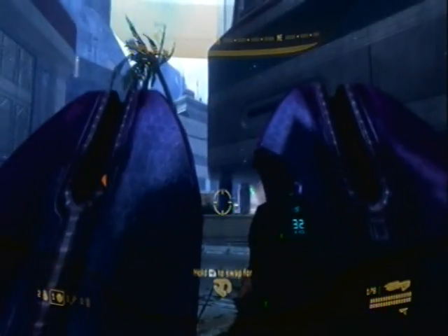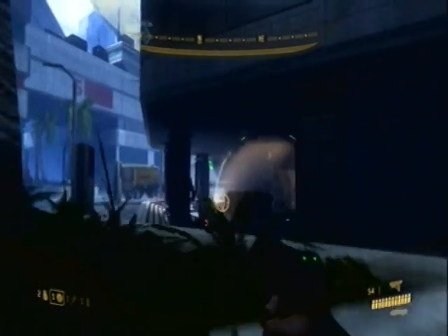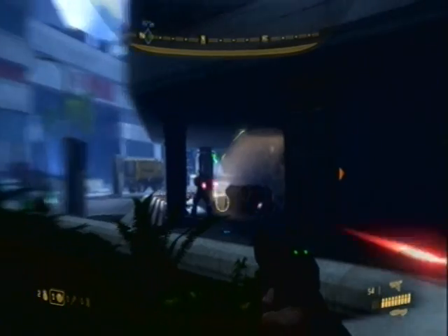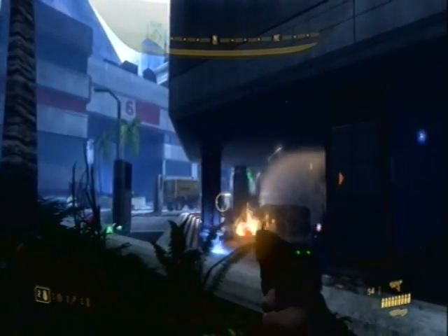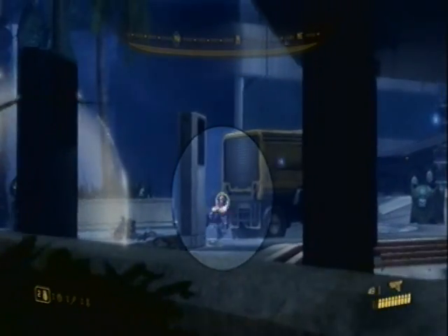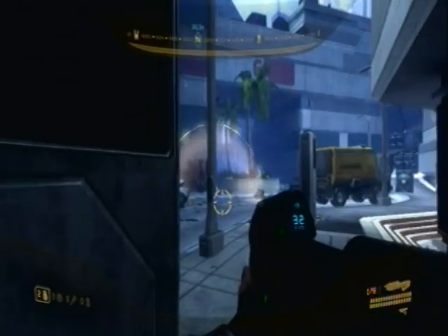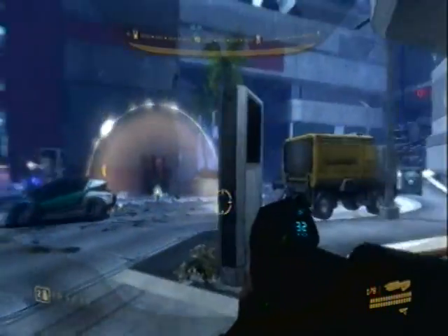There we go. As you can see, the main key to starting this thing out is to hide behind — just hide behind the pillar right here. Just get your entire body except your head. Because the major rule about any first-person shooter is that bullets don't come out of your gun, no matter what the animation shows. Bullets actually come out of your face.